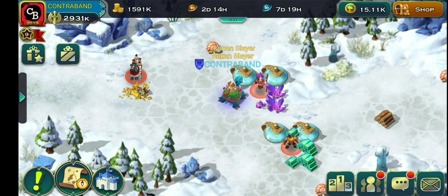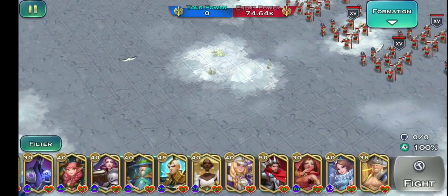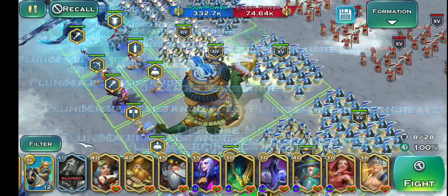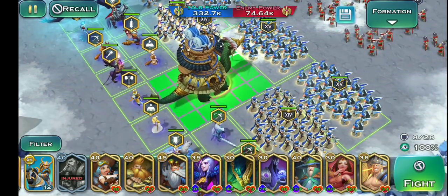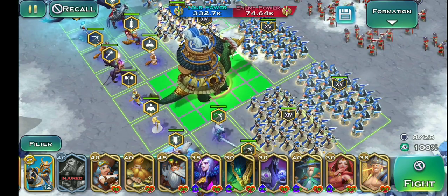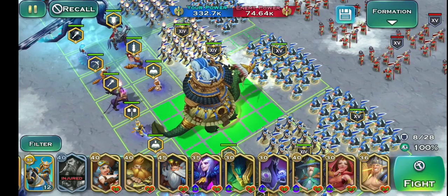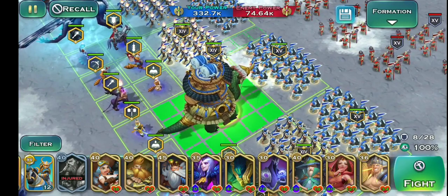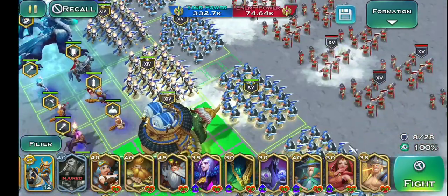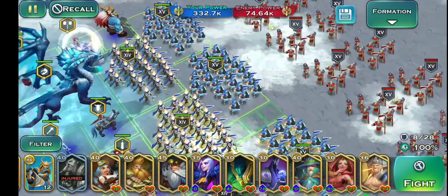Let me show you the formation now. Hit the attack button and if you guys have a better formation please drop it in the comments below and always hit subscribe. The first thing I want to tell you is you need the dragon turtle — it gives a big boost to your human troops. Try getting it from Alona or from a friend. Don't use the silver ones; you need the gold ones for all the buffs. Right now I have four sets of swordsmen in the front.